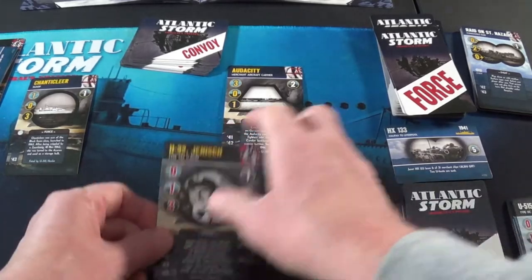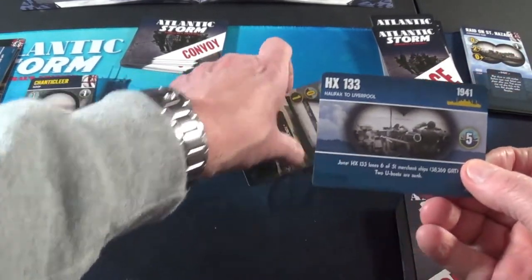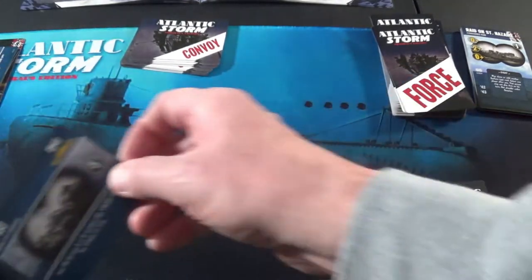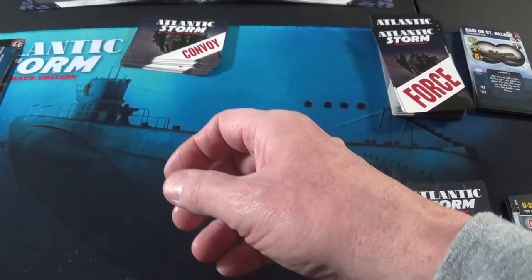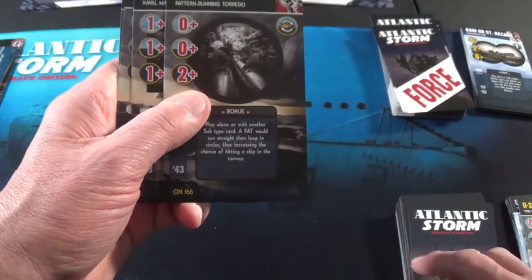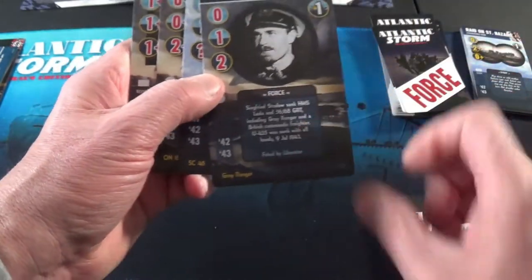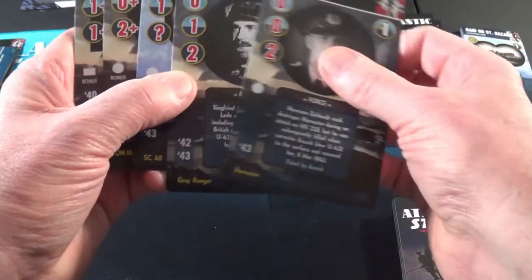Okay, these two guys go into the deck and I get an extra card in my hand now. I've got two spoils and I get to go to seven cards: 1, 2, 3, 4, 5, 6, 7. Okay, we're ready.